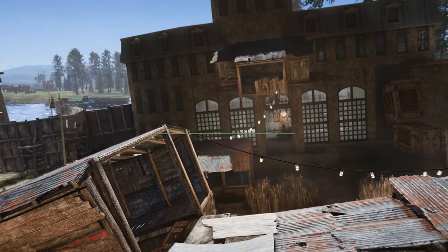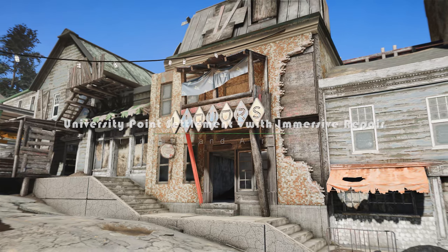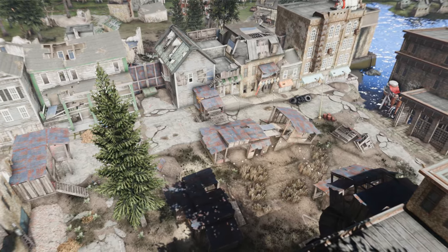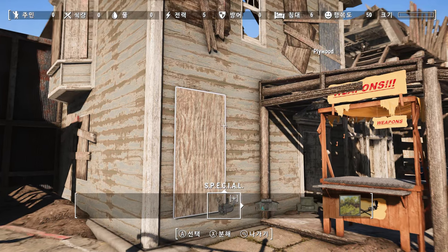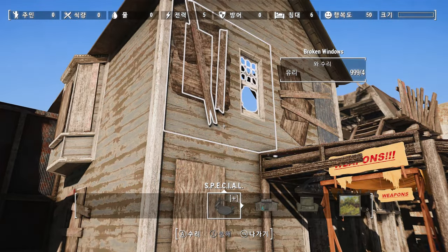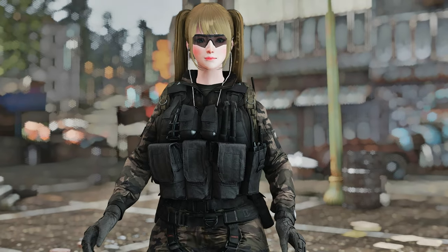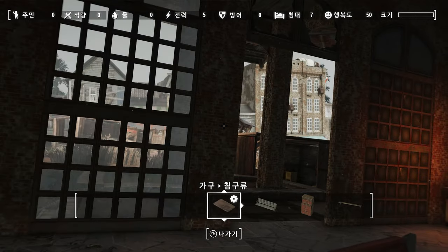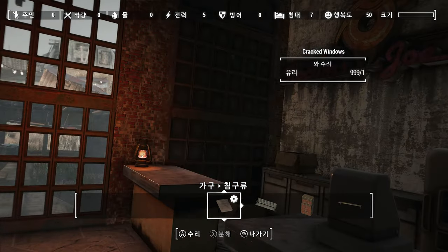Next, I'd like to introduce the University Point Settlement with Immersive Repair mod. This mod allows players to turn the location of University Point into their own settlement, opening up all five buildings and letting players repair damaged roofs and walls to customize the buildings to their liking. Furthermore, all doors and windows in University Point can be opened, providing players with more space to utilize and enabling them to uncover hidden treasures or secrets.